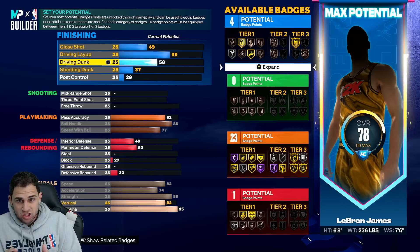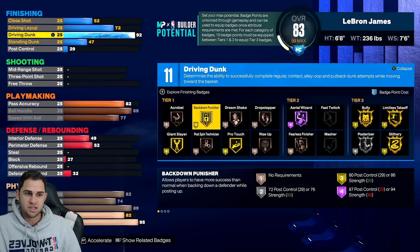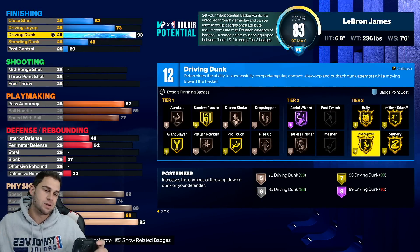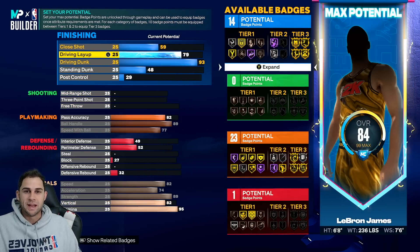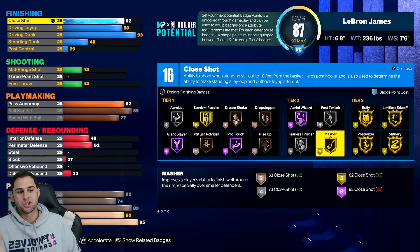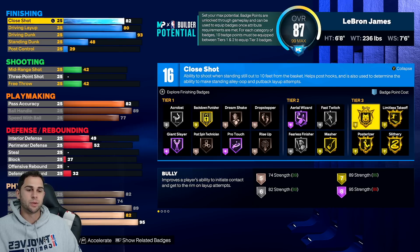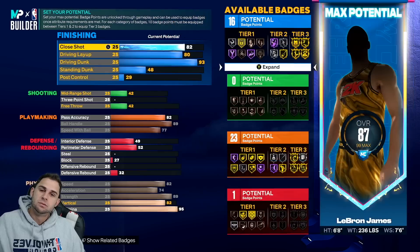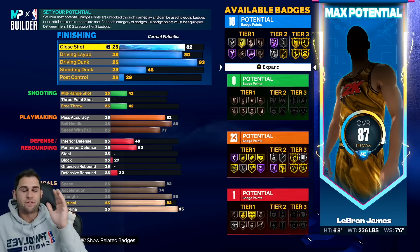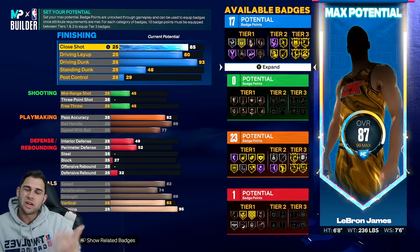Now let's go up to finishing - the next most important LeBron category. Elite contact dunks require 92 driving dunks. Even with 92 we only have silver posterizer, but go up one more tick to 93 and we get gold posterizer - beautiful. Driving layup we're going up to 80. Close shot we're going up to 85. You're going to notice at 82 you get gold masher badge - another new badge that's going to help you really dominate the paint, going along with the bully badge we already have on gold.